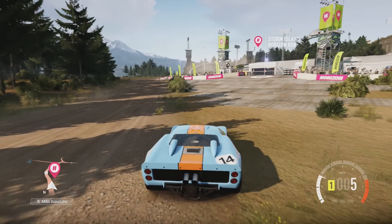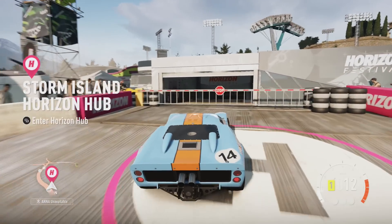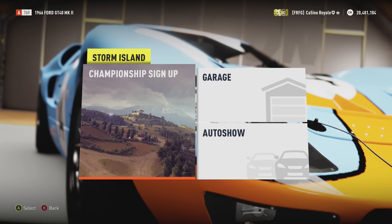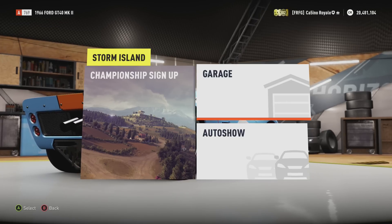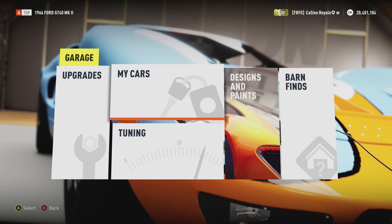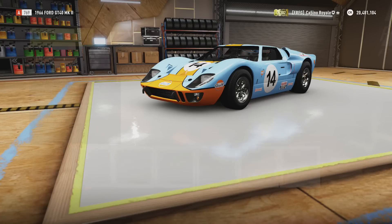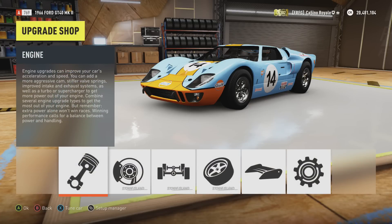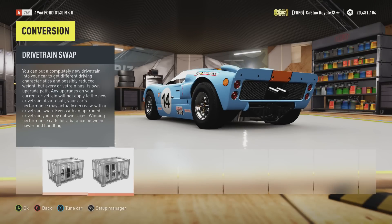I'm thinking the GT40 may have a pretty good shot at this, because the tyres are huge. As we've seen with the last couple of cars, the Cobra and the Countach both went very, very quick because they had humongous tyres — or partly at least because of the humongous tyres. The GT40 has some of the biggest tyres you can get on any car in this game, however there are some things we must do to the vehicle.